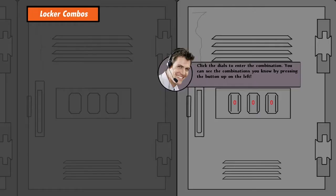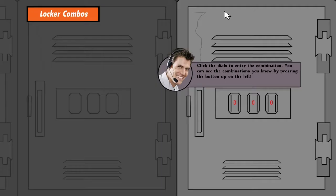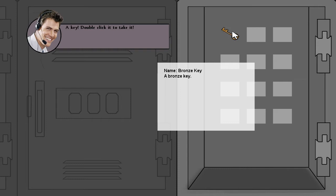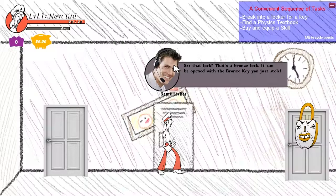I'm going to break into this locker. You click the dials to enter the combination. You can see the combination by pressing the button on the top left - under locker combos. The combination is zero to seven. So I get to collect locker combinations - interesting. Backspace goes back. I got it. Double click it to take it. Done. I had no idea how to close this locker - turns out it's backspace. I got a bronze lock and opened it with the bronze key I just stole.